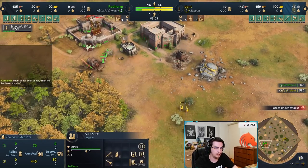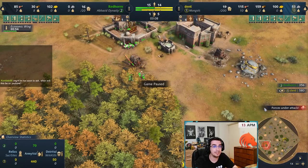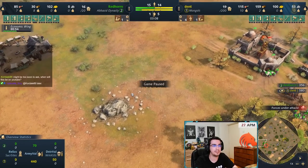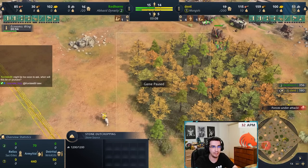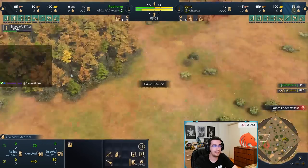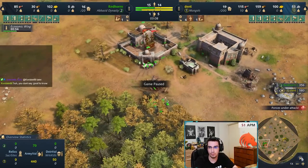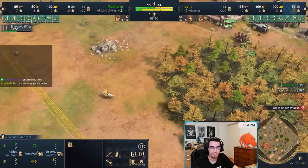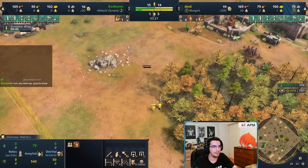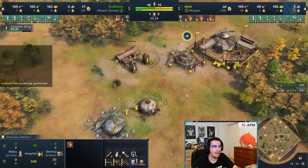In this game against Abbasid, a lot of lower-league players would put a tower here — but that's a bad spot because the opponent doesn't really care about that gold. Rushing here is the best spot because you deny stone and part of the wood line. If you put another tower here you deny everything, forcing them to go to the more open wood line, which is exposed to raids from spearmen or horsemen.